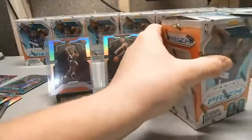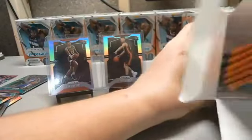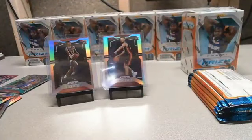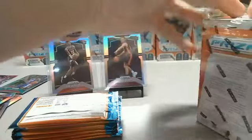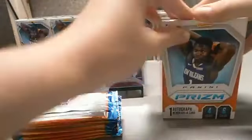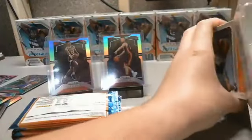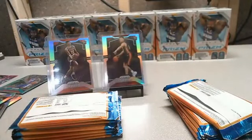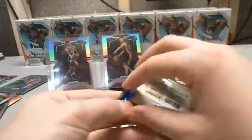Here come boxes seven and eight. Mega boxes have done us pretty well, especially due to the Pink Ice packs. There's one Pink Ice pack a box with 10 in each pack, so you'll have 90 Pink Ices by the end. We've seen a lot of Pink Cavs in those.